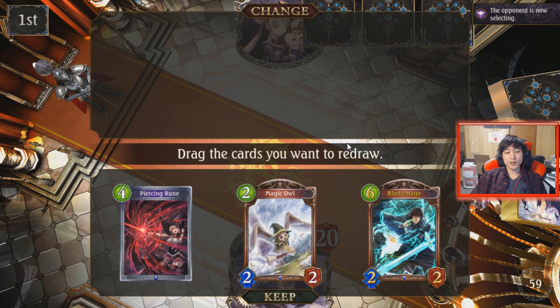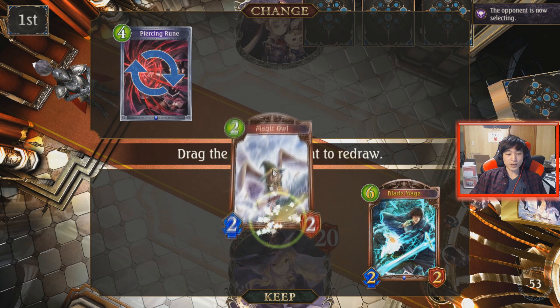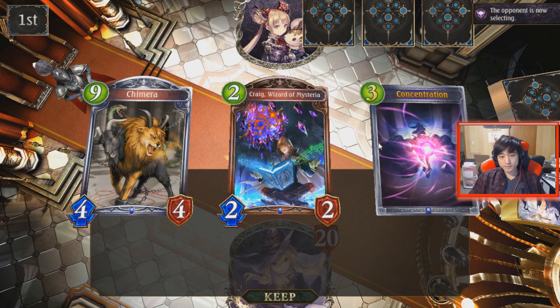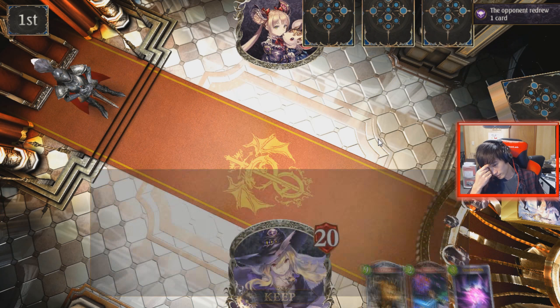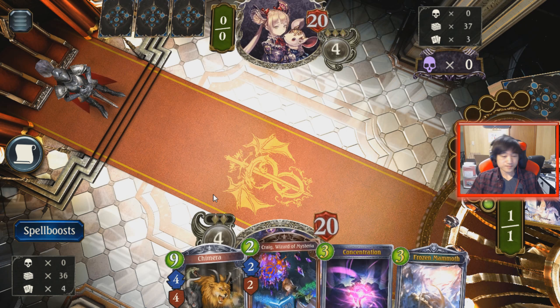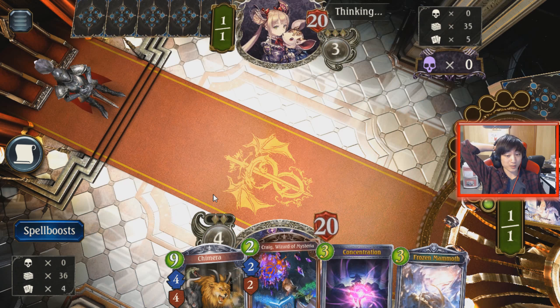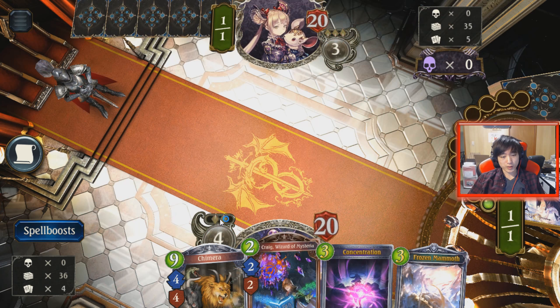We're playing against Shadow next. Maybe it's Big Shadow. Big Shadow or Reanimated Shadow is pretty good against Daria, but I do have the Mutagenic Jank Bolt. We're going hard mode again for our Daria. We don't have Daria in hand, so we might try to follow up on the Chimera and Frozen Mammoth to win this game.